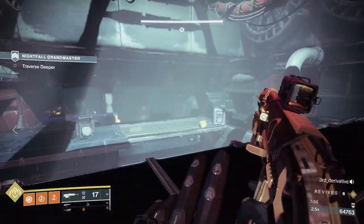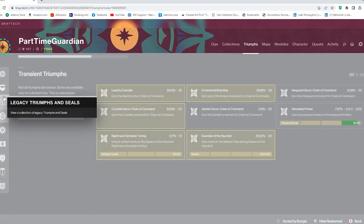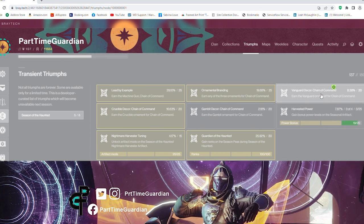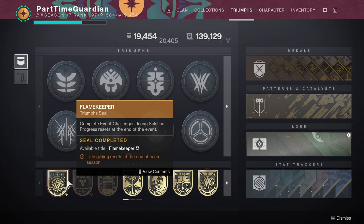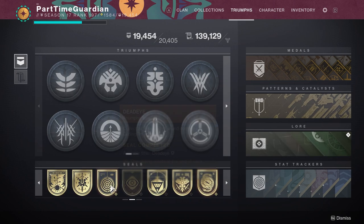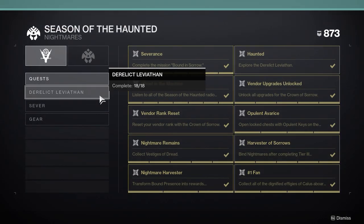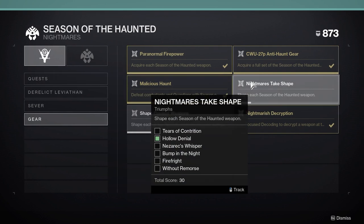Then finish up your seasonal items. You may have triumphs you want to finish up. A great place to check is Braytech, which lists your triumphs and which ones are expiring, so you can see what you won't be able to do next season. Pick up any engrams from vendors — it's free materials, all purples you can break down. If there are any titles you want to finish, look through those too. I was using this portion of the season to finish off my Conqueror guild. Just make sure you don't go into next season thinking 'I should have done that' — go check what's expiring.